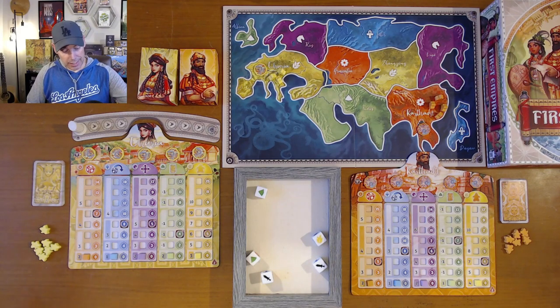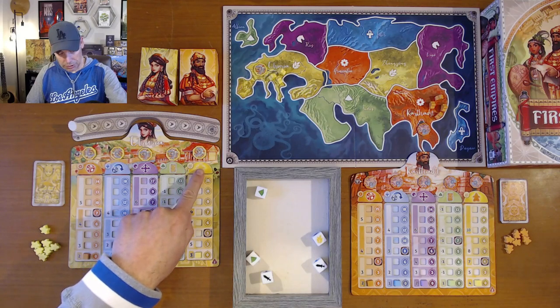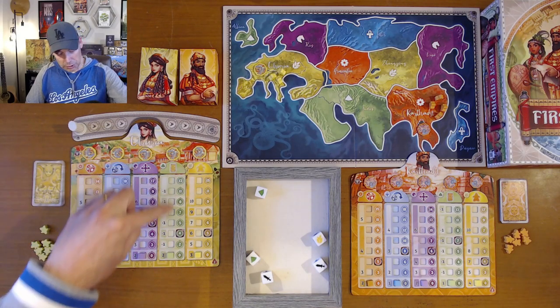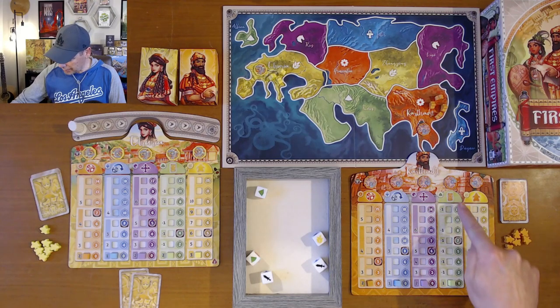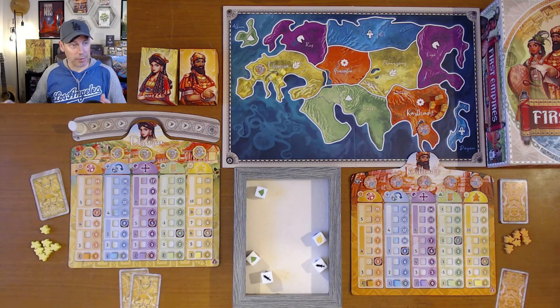We're also going to have each player take the number of cards that their track says. Mine says here on the green track — it's Explorers, Cards, Movement, Rerolls, and number of dice. On this one I can start with two cards. I'm going to take two cards and keep them secret. This player on their card track only gets one, so they're going to start with one card, and that's their beginning card.